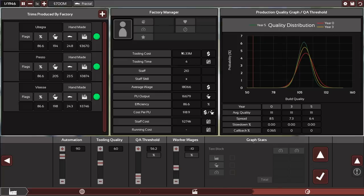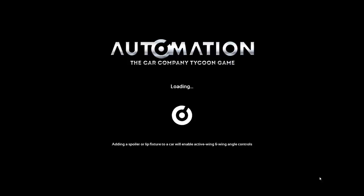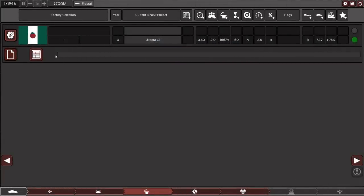Looking at our factory costs: tooling costs are five million, tooling time just four months — that's an advantage of a small factory, it's fast to tool. Staff costs per month while producing at the target two shifts will be 274k. Ready to sign off — let's do it. You can also add more factories producing these trims and split trims between them.